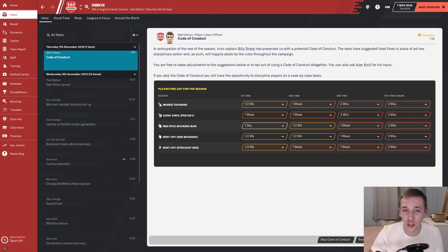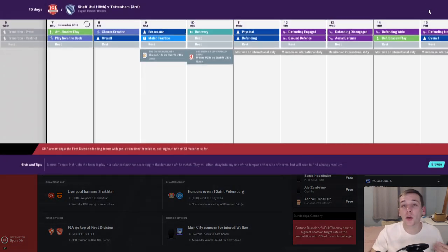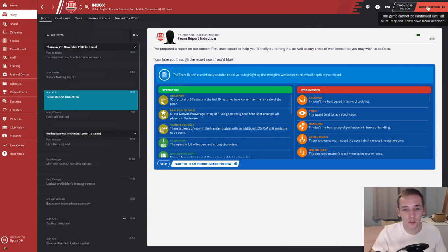We'll start with the first new feature in Football Manager 2020: the Code of Conduct for the club. In anticipation of the rest of the season, club captain Billy Sharp is involved. It covers things like missed training — one fine per day, one to two weeks. I'm pretty much fine with what Billy Sharp has asked. I'm not sure if changing things radically might have caused a confrontation, but I'm not bothered.